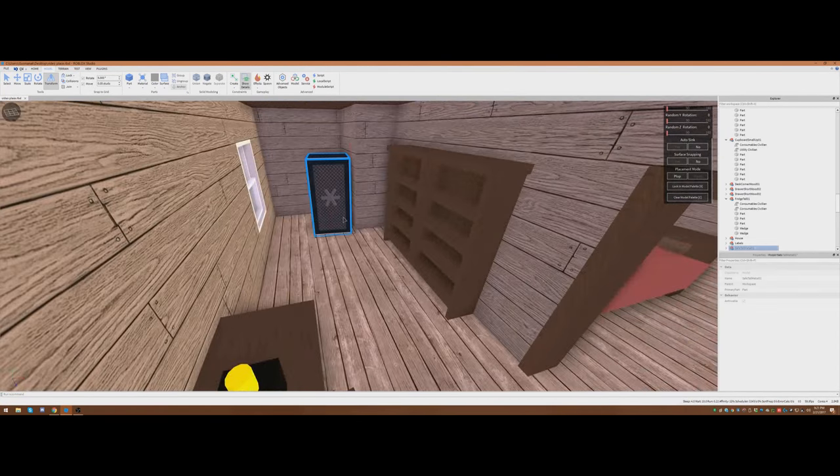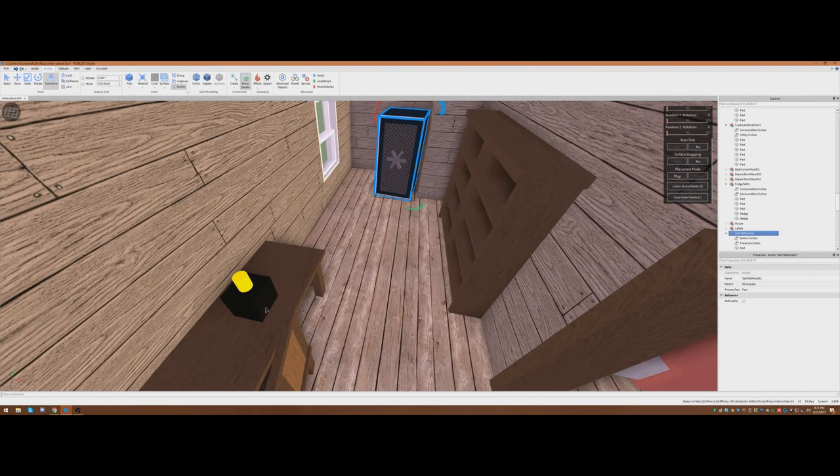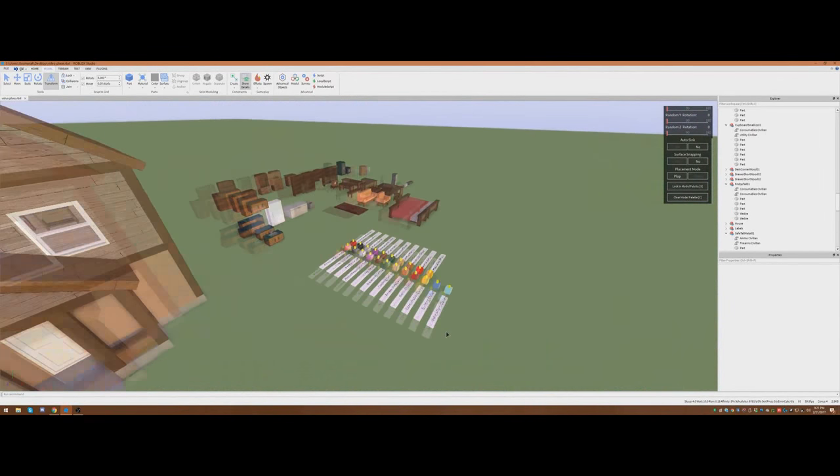So now, we're talking loot. We've got this safe — by default the safe spawns an ammo civilian and a firearm civilian. I like having a big military ammo and military firearm spawner here, and then having a firearm civilian there too. Because chances are the military spawner might not show up, so it's good to have more than one opportunity for the player to loot a house and get a gun.